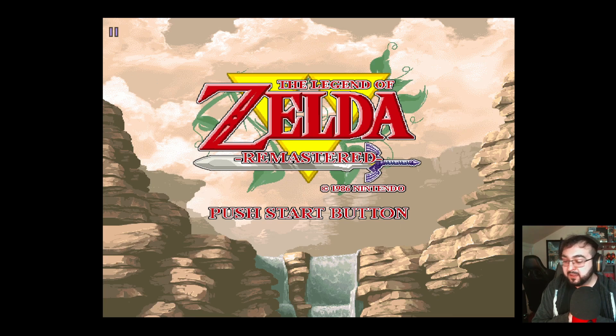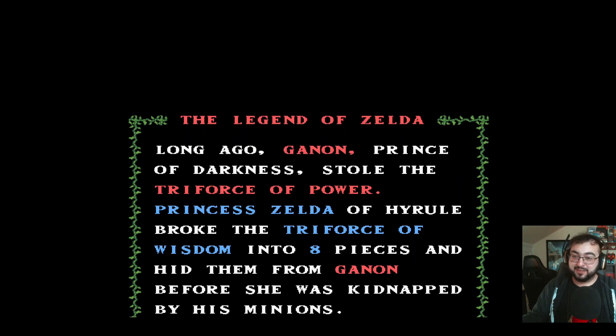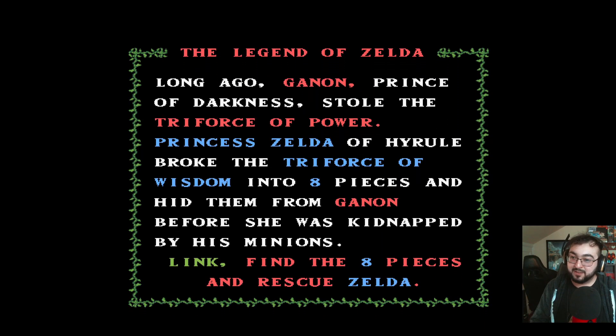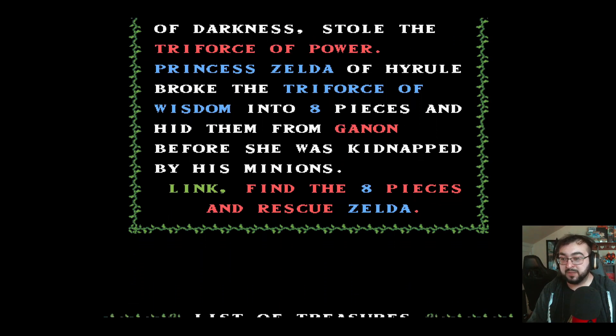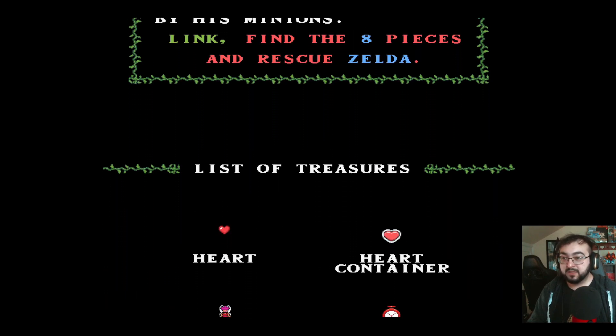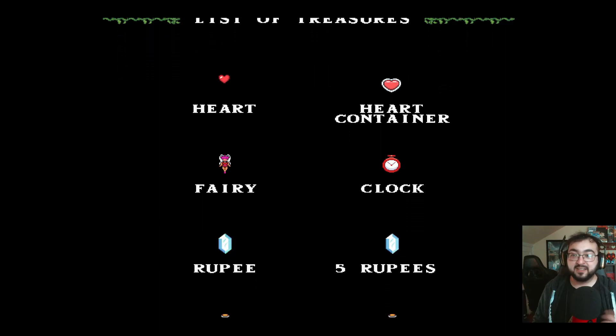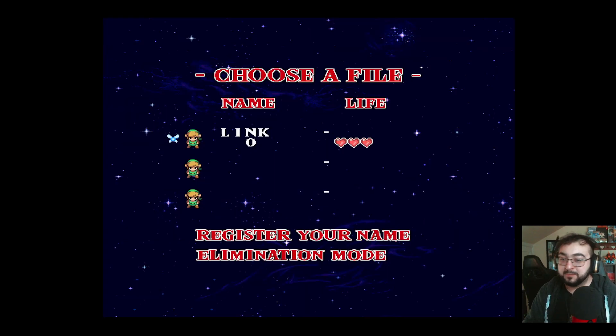Without further ado, let's go ahead and start this off. I hope you guys enjoy this playthrough and stick around to the very end. Let's go ahead and read the story first: 'Long ago, Ganon, Prince of Darkness, stole the Triforce of Power. Princess Zelda of Hyrule broke the Triforce of Wisdom into eight pieces and hid them from Ganon before she was kidnapped by his minions. Link, find the eight pieces and rescue Zelda.'